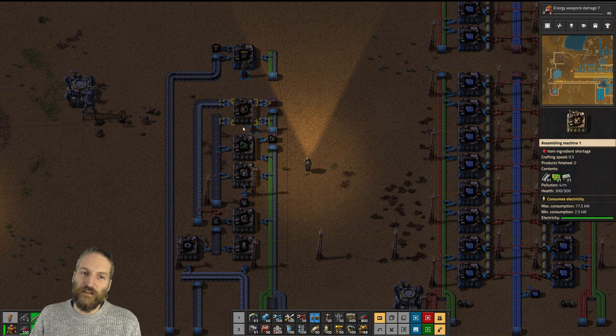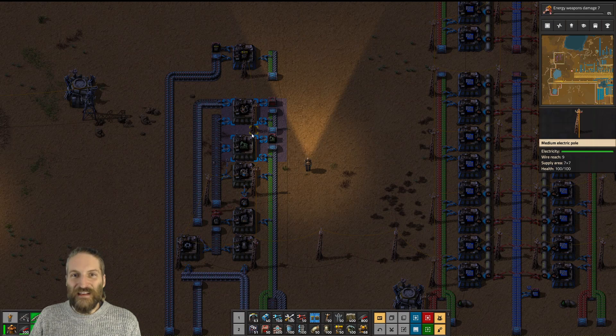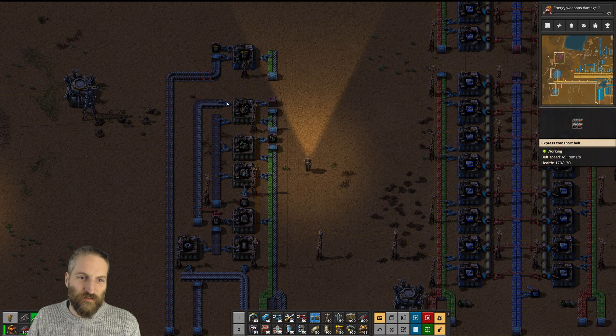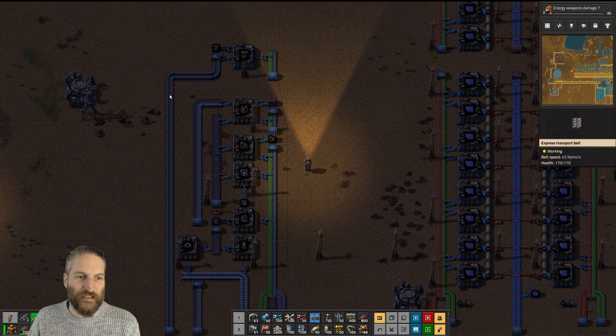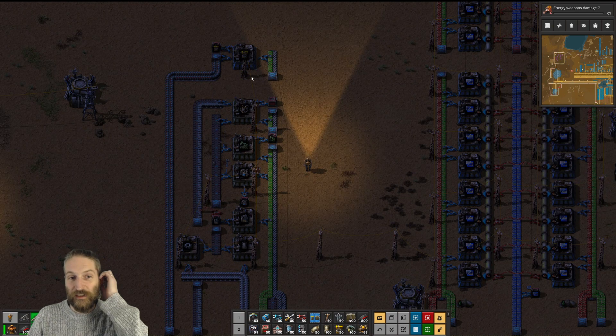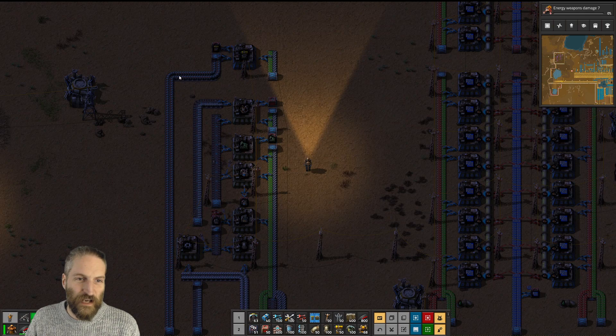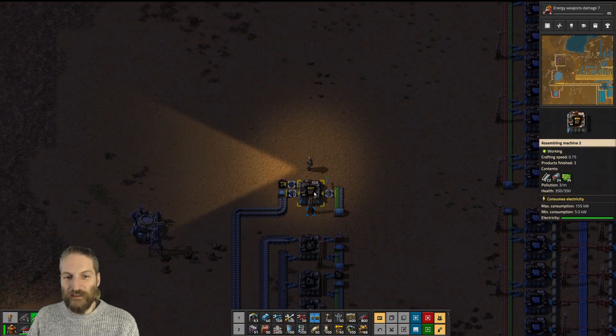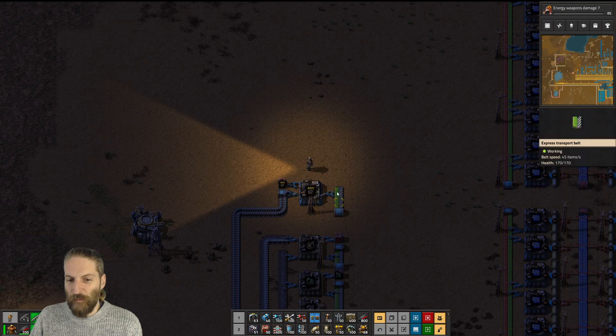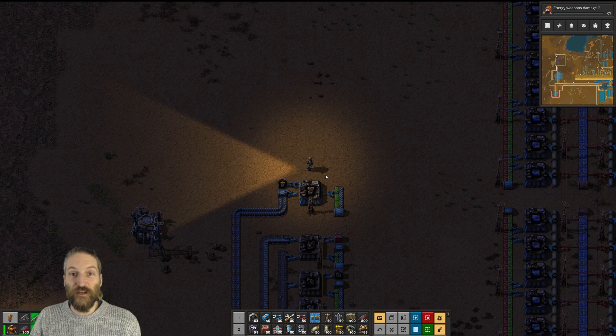Then you suddenly need a ton of these all at once. And then as a little bonus, once you've built all of these and you've got access to a ready supply of battery manufacturing, you can just plumb in some batteries up here and make a little laser gun turret, because you've already got a pipe going up here with these things. So there you go — laser guns on top.